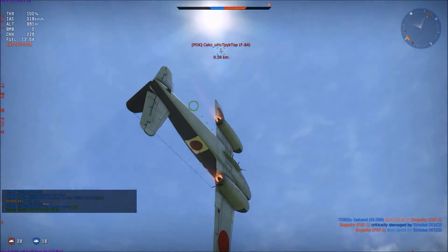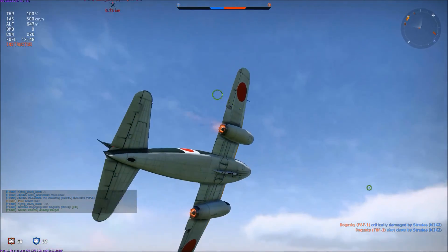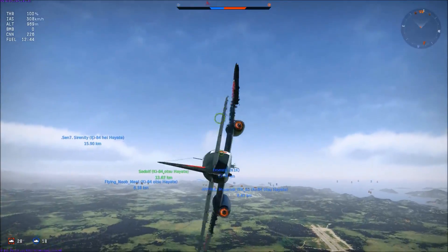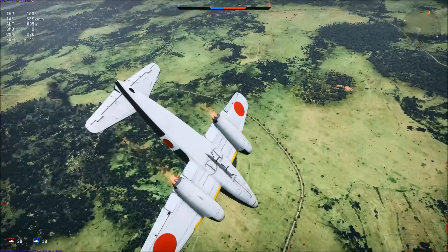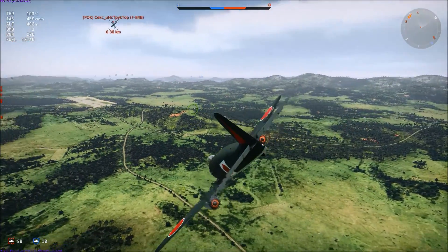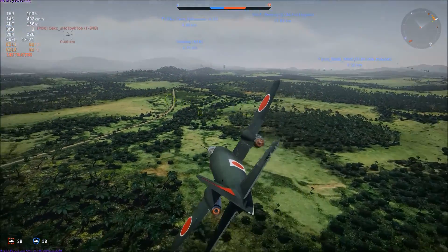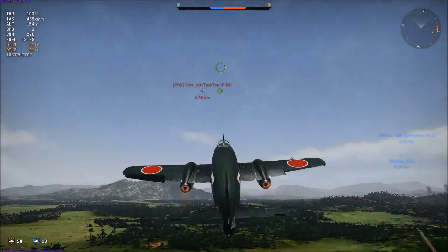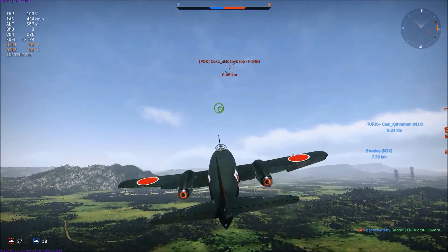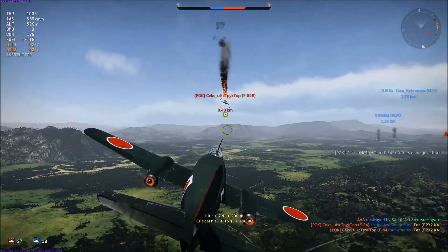P-80s, F-80s — and I guess F-84s also — they will always turn fight you. I don't know why. I've seen P-80 and F-80 and a Meteor all turn fight an N1K. They'll turn fight anything. I'm just getting on his tail slowly, and now I'm really on his tail. He starts doing some weird maneuvers — that's fine with me, I'll just close the distance a little and blow you up, thank you, bye-bye!